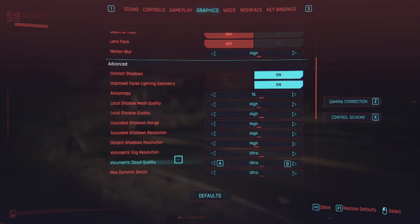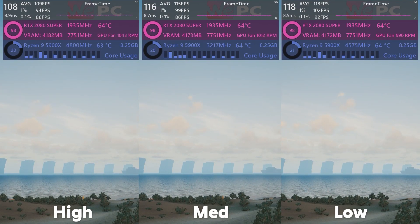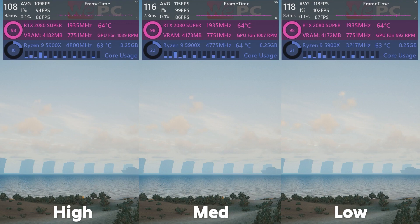Next is volumetric cloud quality. Volumetric clouds are literally the clouds in the sky, and adding volume adds dimension and realism much like a 2D object improved when made 3D. High yields 108 FPS — a 6% decrease over medium at 116 FPS, which itself is about a 2% decrease over low at 118 FPS. I'd say medium for this, as it's a nice middle ground and the cloud quality isn't bad at all.